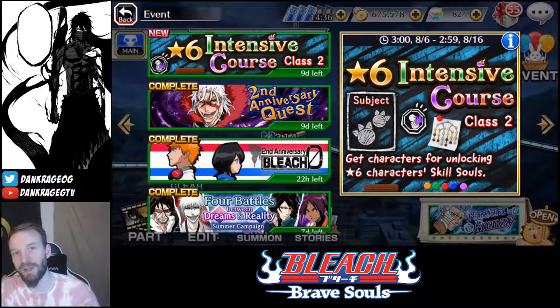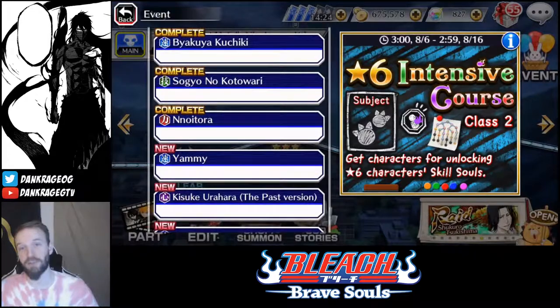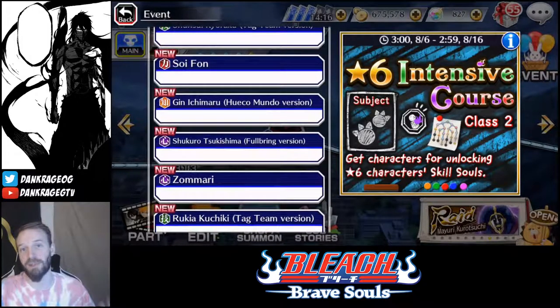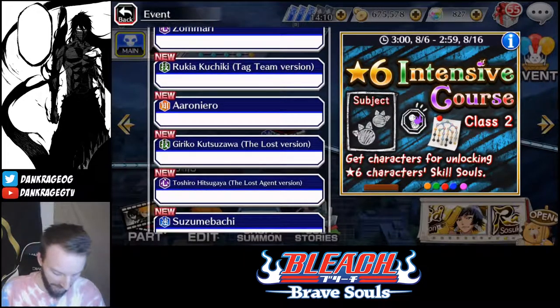What's up guys, dank rage back again. Today we got the intensive course class event dropping live on the global servers. If you weren't here for the last one, this is a very simple event — every stage has the potential to drop a raid token for the particular character you're running the event for. They're all listed here, I've already gone through them, so just do your own eyeball lookings.